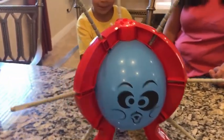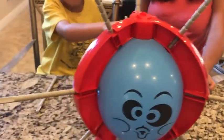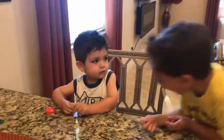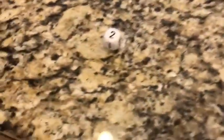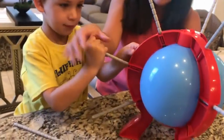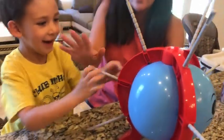We're going to start the game now — all the sticks are inside. Who's going first? Ethan has the dice! Mama's gonna help you — you can push it in twice. One, two. We heard two clicks!